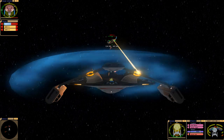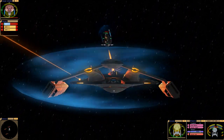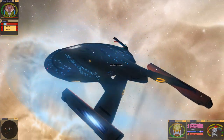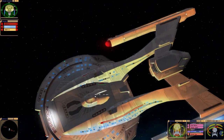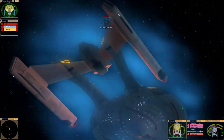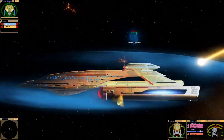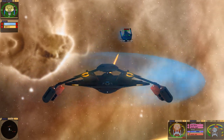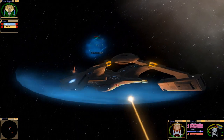All right, so we're losing our ventral and forward shield and we still haven't destroyed one of them yet, so we might have some trouble here as this match goes on. I was hoping that starboard torpedo would take that first ship out. All right, so we're starting to get into a little bit of trouble here - those ships are faster than the Akira, so it's going to be hard to keep them where we want them.